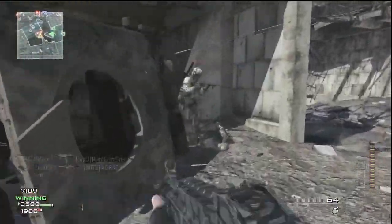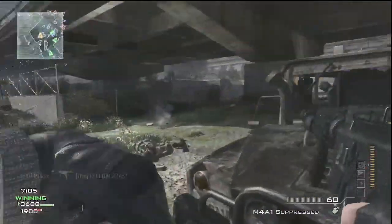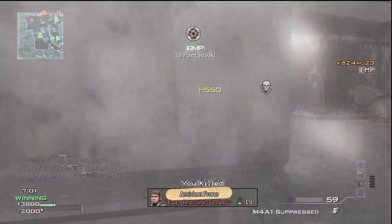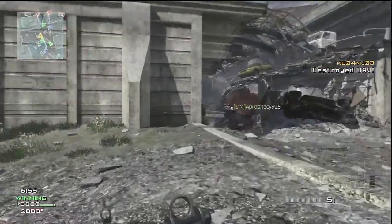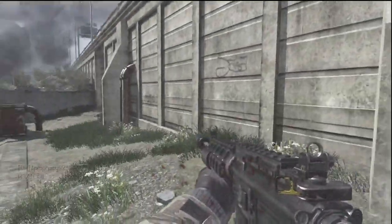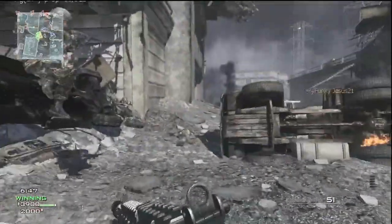Moving on, I wanted to say something about the kill streak setup. I'm using the Support kill streaks, which means your kill streak does not end when you die. As you can see, I just got my EMP — my 18-point streak. I think I got like 16 or 18 kills by then, and I think when you get two assists it counts as one kill, or maybe that's the Hardline Pro effect — I'm not sure yet.